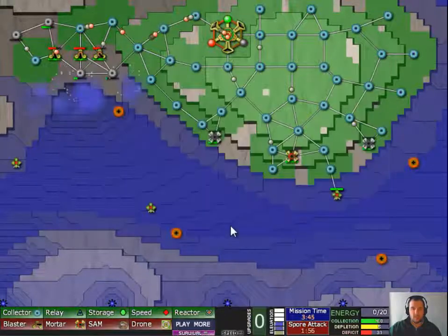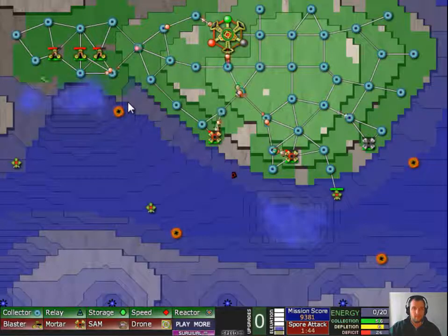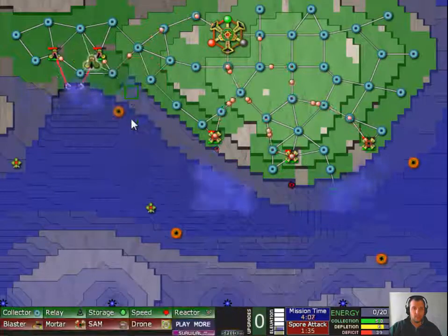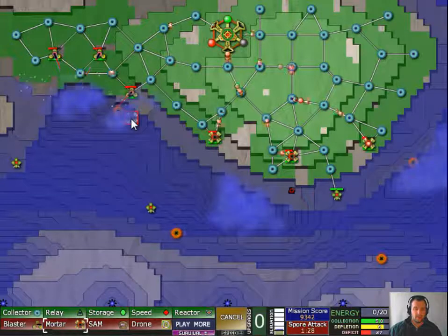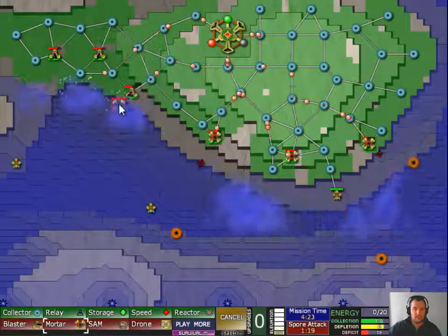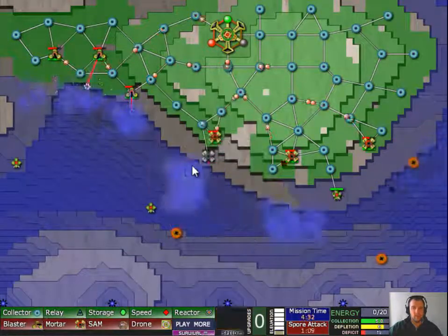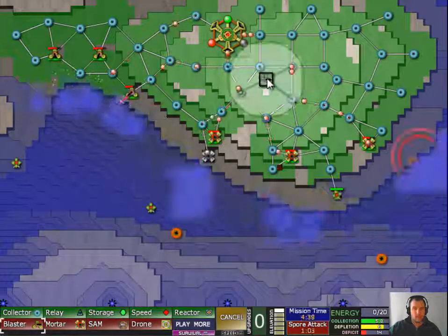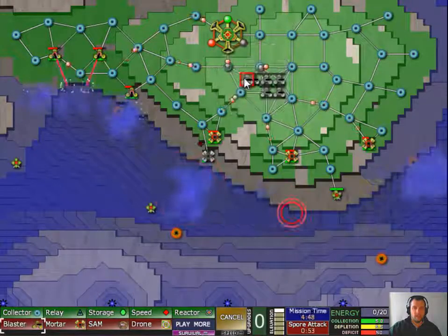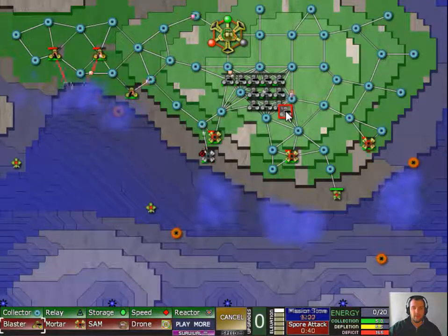Let's upgrade some things — produce ten percent more energy. Yeah, the ten percent more energy is very useful but the rest doesn't really matter too much. Let's turn that on. Let's build another one over here and then build a couple of these. As I said, this is going to be really easy because you get to build up early game — you can see that mainly from the amount of high ground there is.